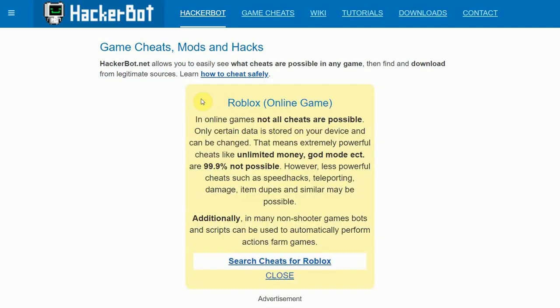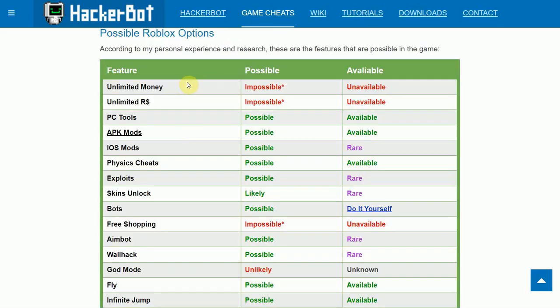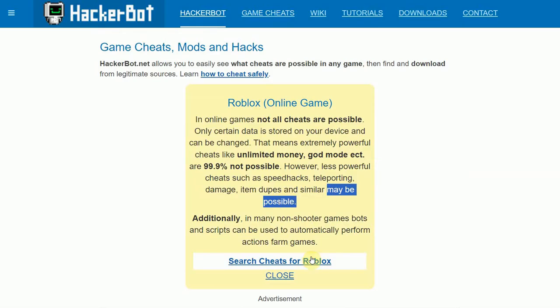Here you will get a short description of what kind of cheats may be possible in your particular game. In online games, not all cheats are possible. Only certain data is stored on your device and can be changed. That means extremely powerful cheats like unlimited money, god mode, etc. are in 99% of cases not possible. However, less powerful cheats such as speed hacks, teleporting, damage, item dupes and similar may be possible. Just because you can't modify your Robux or your in-game currency doesn't mean that other cheats are not possible. In fact, in every game some kind of cheat is possible. In non-shooter games, bots and scripts can be used to automatically perform actions and farm games — a very underrated cheat indeed.